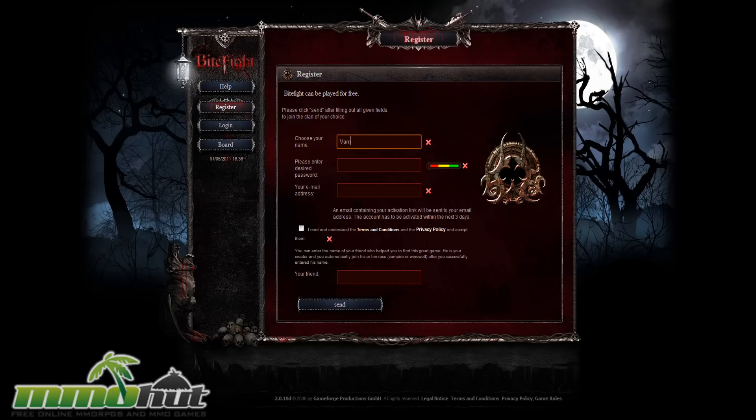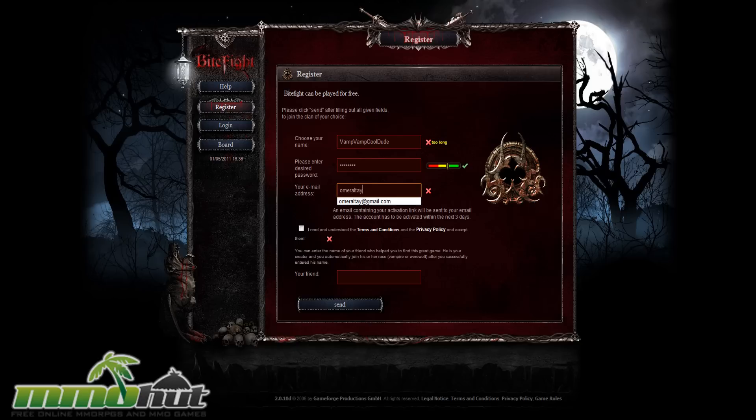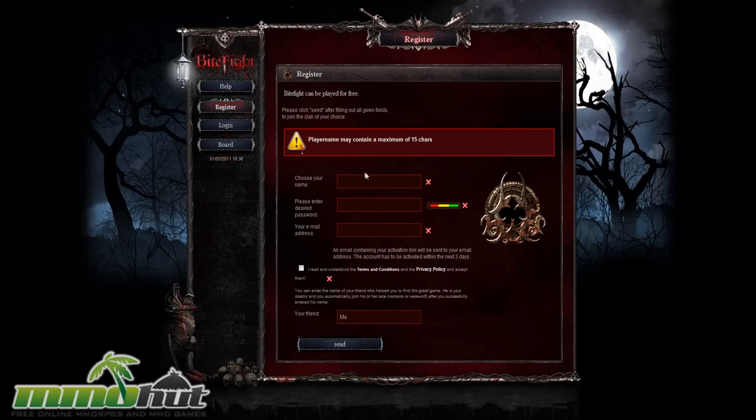My name is gonna be Vamp Vamp Cool Dude. Let's type that in along with my password and email address. You guys can see my email address — I use that one mostly for fake stuff so I don't really care if I get spammed. I also need to type in a friend referral. Uh oh, my name's already taken. I'll go ahead and just resume this after I make my character real quick.